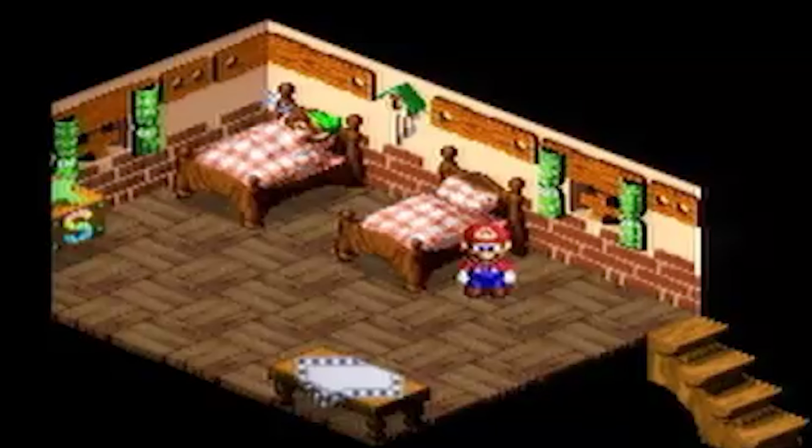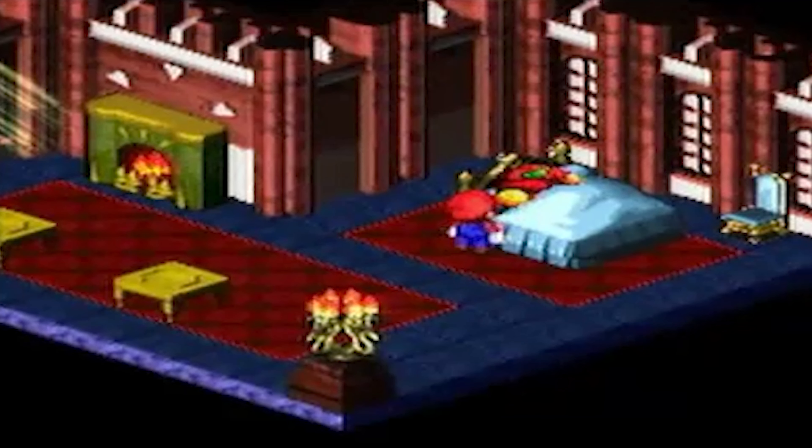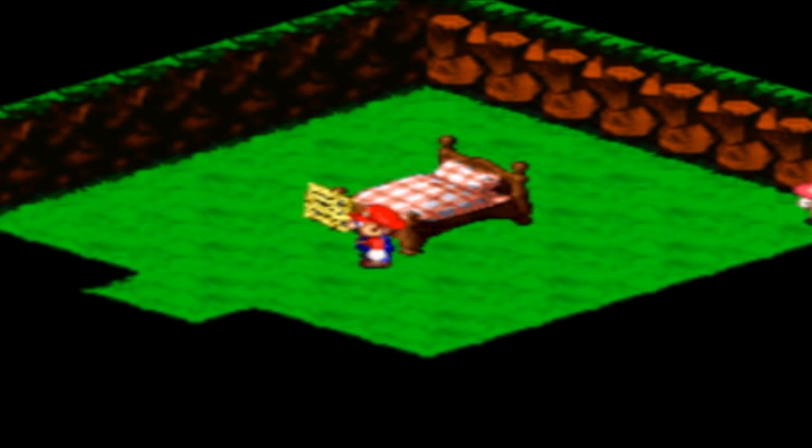Number five: playing the secret invisible flag side quest in Monstro Town. The best sleep-related secret that sticks in our brains like a magnetic trident involves taking a feline nap in a creepy bed at Monstro Town.